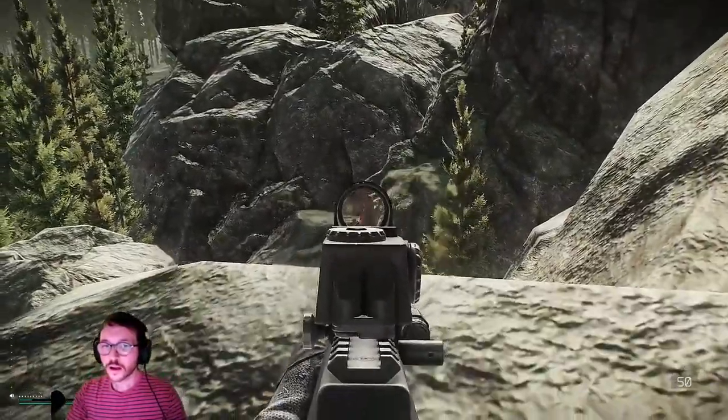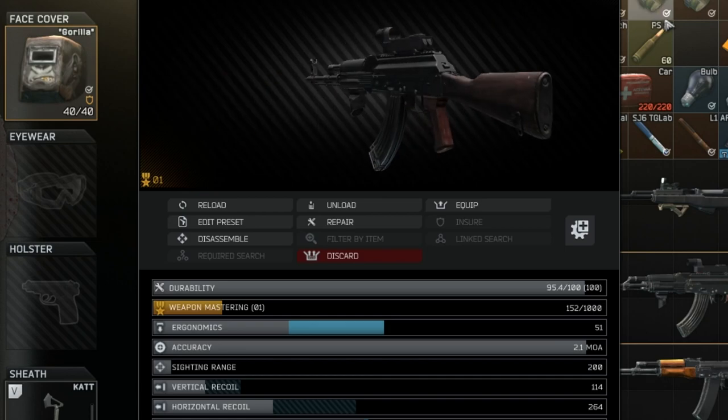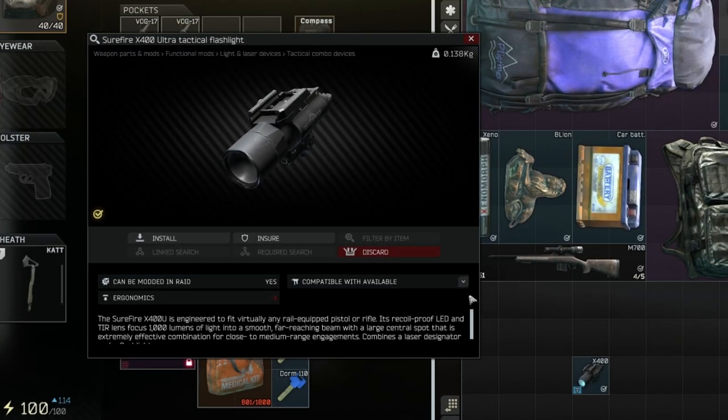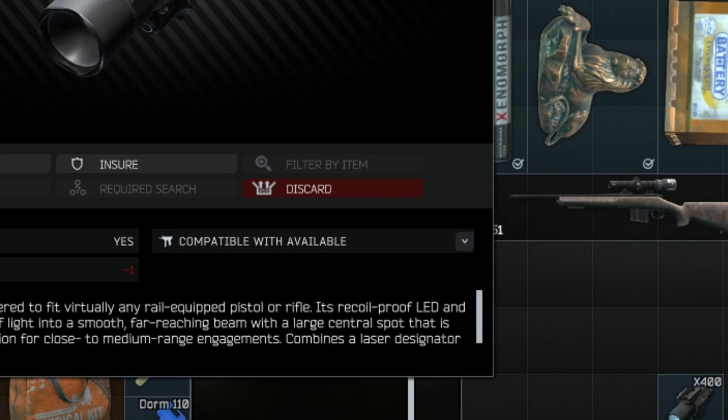So let's go through an example gun build now. This build is very simple and applies to pretty much all of the AKs. If you're unsure if a part will fit on your gun, just double click on it and hover over this part of the context menu and it will show you which guns in your stash it can be attached to.